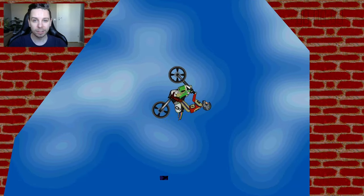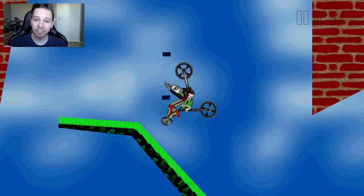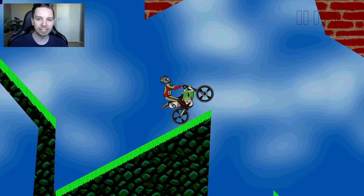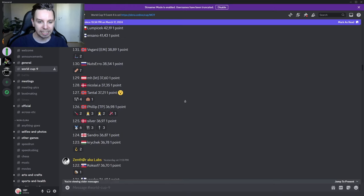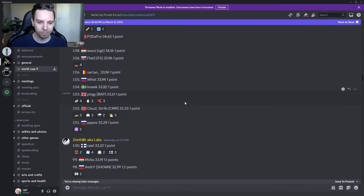Welcome back to the 5th event of the World Cup, as we're greeted by this short but intense level by Rope. As always, we'll start watching from the 100th replay, and then we'll work our way up, watching faster and faster runs as we're getting into those top positions. We had many finishers this event, but we're zooming past them into 100th place, where we're finding Rall at 33.22.